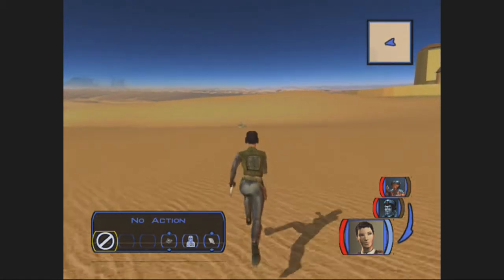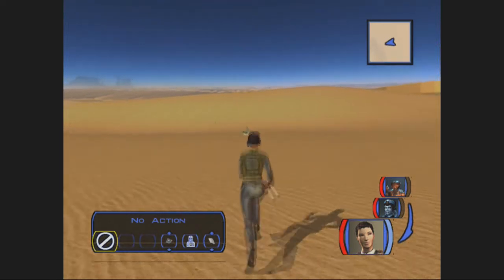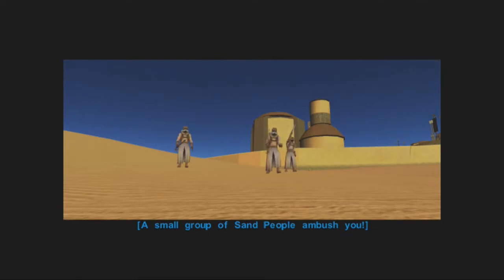However, I want to go ahead and show this off real quick. You can see there are a few things that dot the landscape, and I'm trying to see if this will trigger it. Yep, it did. Basically, when you hit certain areas of this map, you're going to get ambushed by sand people.